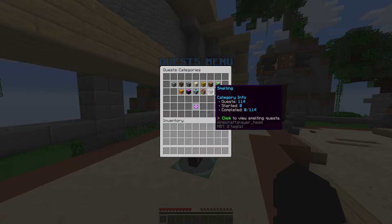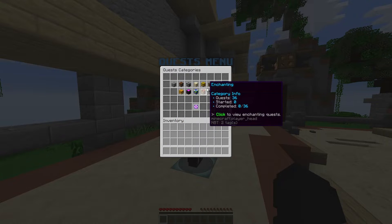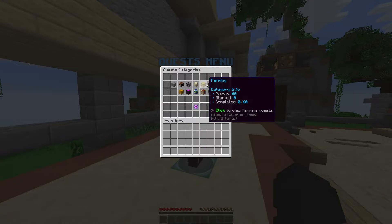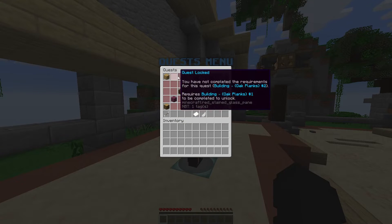Some categories have more quests in them than others — building has 144, fishing has 24, and enchanting has 36. Of course, when you're watching this video this may have changed and there may be more in each category. When you click on a category you can see all the quests there.